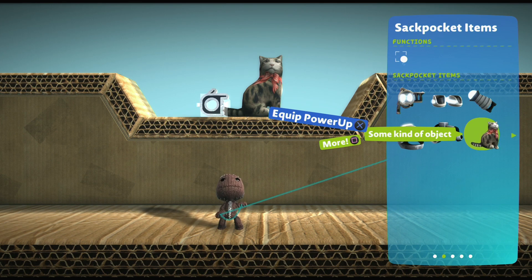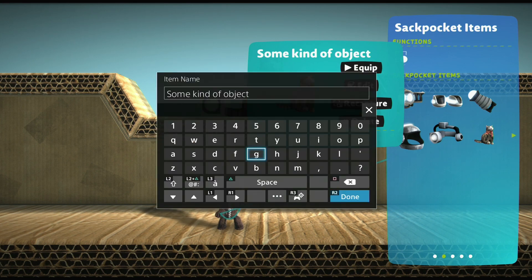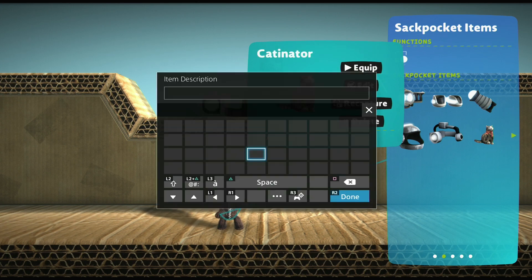Any good power-up deserves a catchy name. So press the Menu button to bring up your power-up's menu and change the generic name into something with a little more pizzazz. You should also consider changing the power-up's description to let your players know what it does.